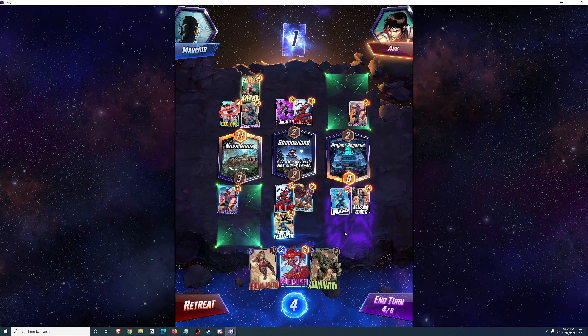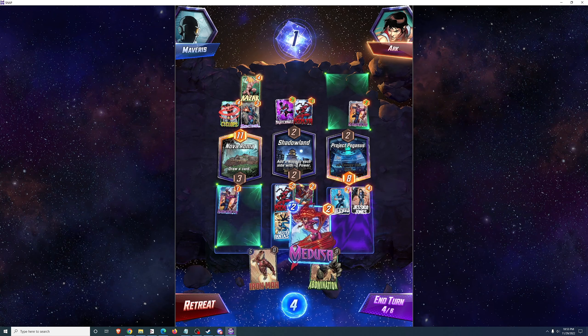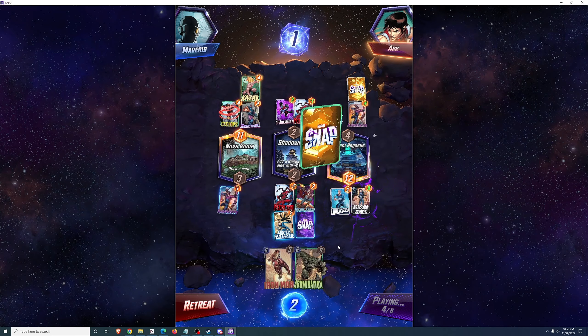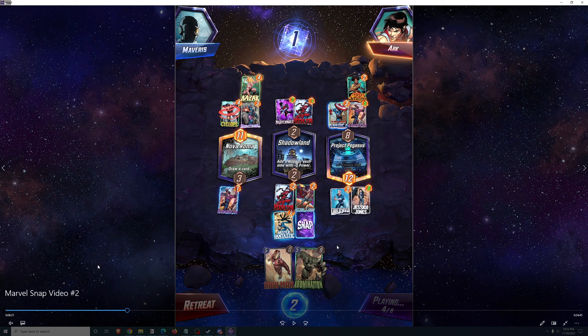I am likely to concede the left location. Normally I would not advise filling the 4th slot at Shadowlands — it's not a great play because we've still got 2 rounds left and this tells my opponent exactly how much power he's going to need to take the location. However, in this situation I felt Medusa would go completely to waste on the left location since I'm going to concede that. I didn't want to put Medusa on the right location and spoil Jessica Jones' plus 4 buff. So I decide on the middle location.